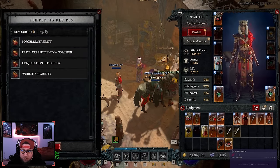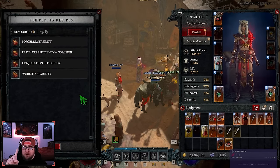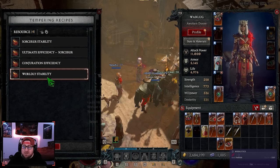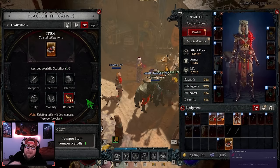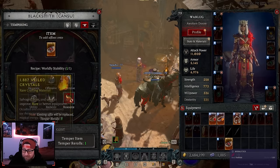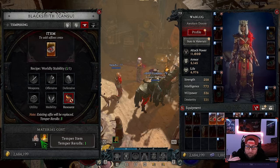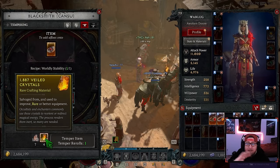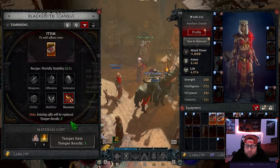On the sacred item, we already used our one free temper — we got 'Resource Generation.' When you temper for the very first time it is free, it doesn't cost anything. A sacred item can be re-rolled three times. The only cost for re-rolling is the materials shown here: four Field Crystals and Iron Chunks. You can re-roll the number of times you have temper rolls, which is three.